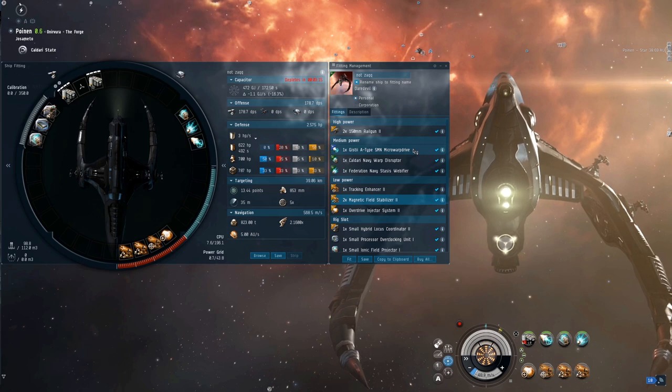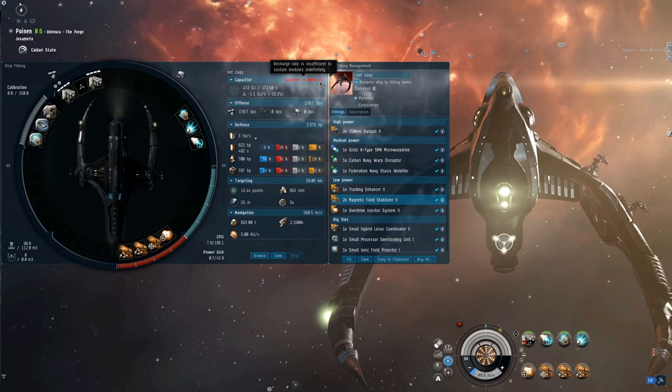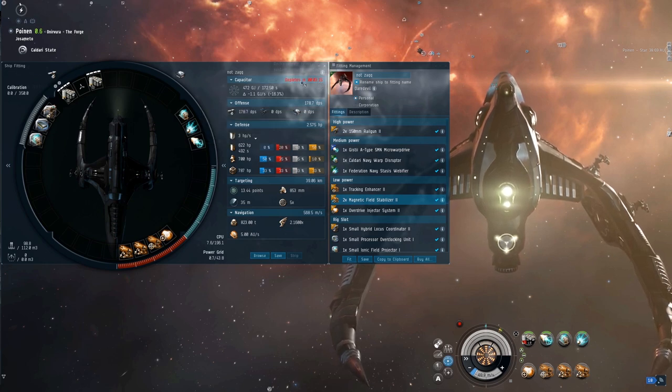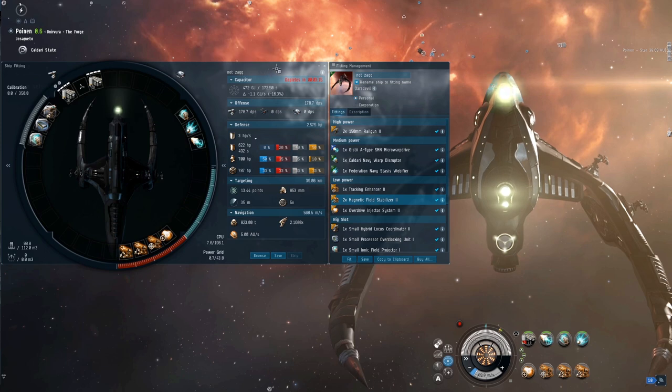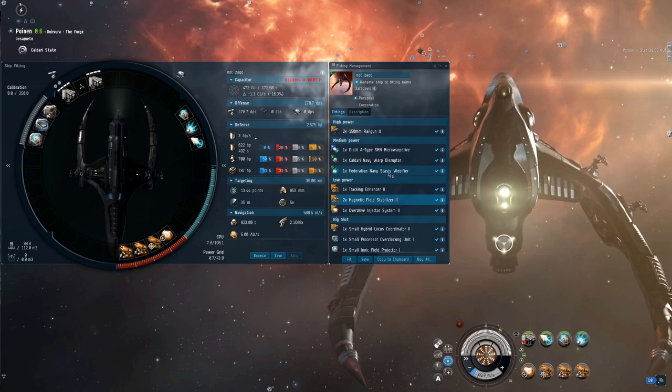The Gistii A-Type 5MN Microwarpdrive is worth the money in my opinion — you get a minus two or three percent nerf to cap usage on the 5MNs. The capacitor usage isn't really very strong, so the cap runs all in for about three minutes or so. We're not using the web too much, so we're pretty stable without the web on, which is nice. We can just keep burning around — no real cap issues with this fit.